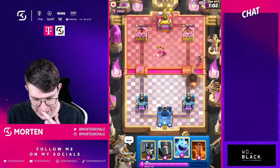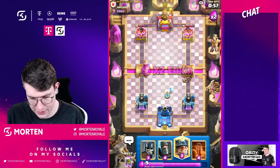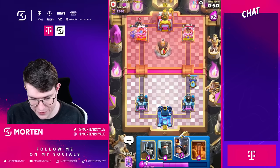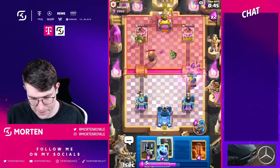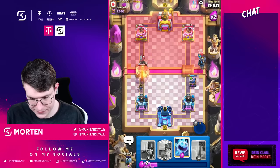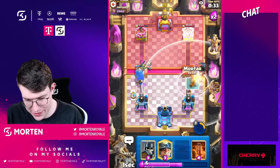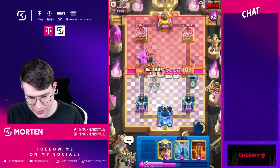Just gonna chill and let the ice spirit do its job. Going miner on the left, mortar on the right — he has to go defensive giant. I'm just gonna go for my little prince at the bridge. Good play, good play from him — he's not a bad player, but we can just keep up the pressure all the time. He has to go dark ones on this side.